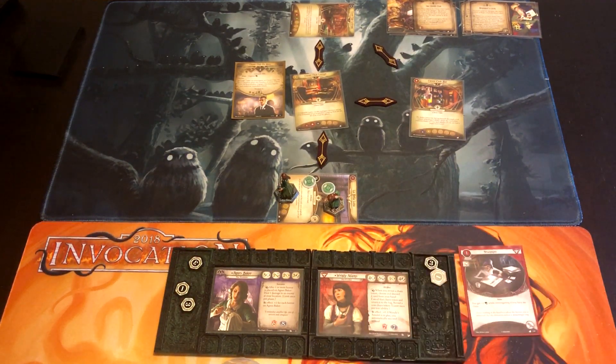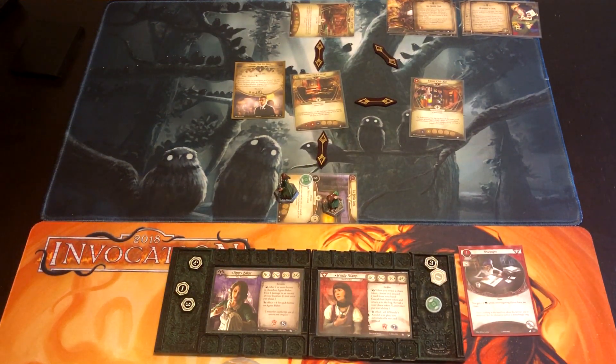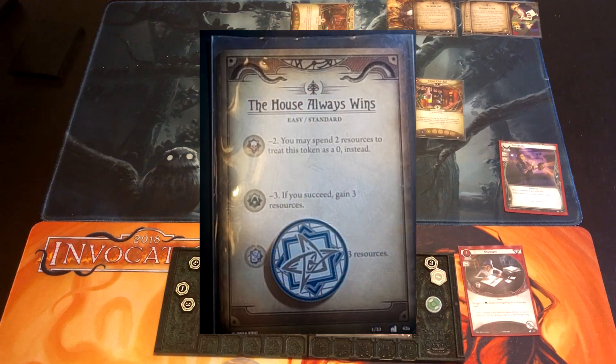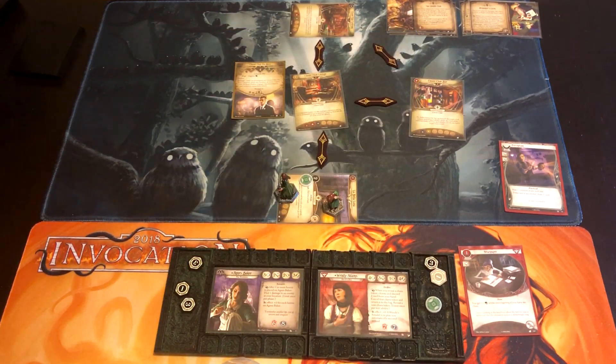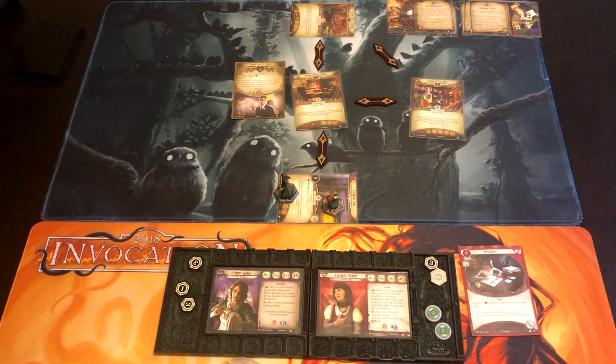We get plus two because we don't have any clues. Wendy is at five versus shroud two — pretty good. We draw a minus one and get the clue. Now the newspaper turns off, so she's at three versus two. We commit Perception to the next test, going at five versus two again. We get the Elder Sign — plus zero — we pass and get both clues. We have two of our eight clues, a quarter of the way there, and we get to draw a card from Perception. Wendy gets another Backstab.